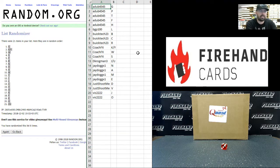Here are your letters. Best of luck to you. A-Dub: G, P, T, F, H. B-G-P-100: L. Buick Tech: B, C, R. Coach FX: K-Y, W, S, D. Krogman 3: I and U. J-Dog: N, A, M, E. Just Shoot Me: D and V. Vic: J and O. Those are your letters, guys. Best of luck to all of you.